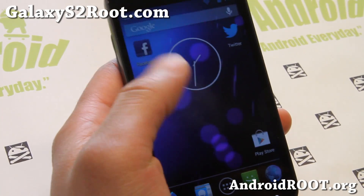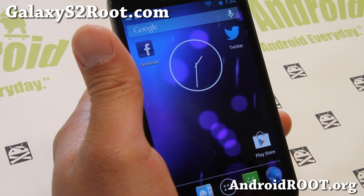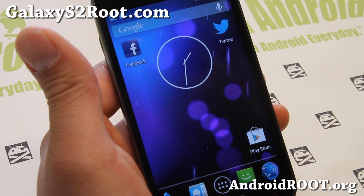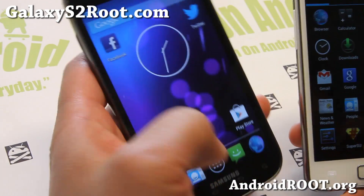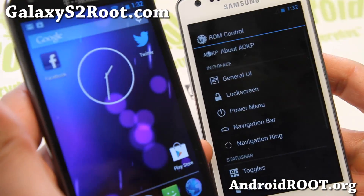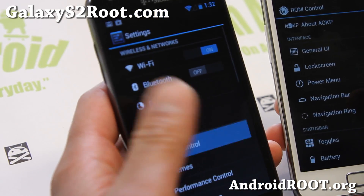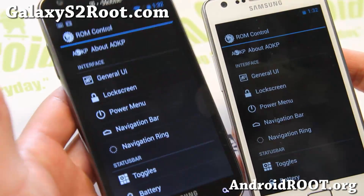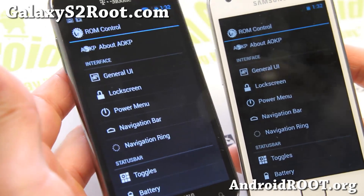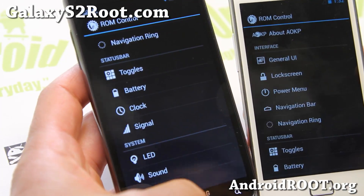Hi folks, this is Max from GalaxyS2.com. I've got a quick update on the latest AOKP MR1 Build 5, now available for your Galaxy S2 GTI 9100, and also the Galaxy S2 T-Mobile SGH-T989. If you have the Canadian T989, you can also install it.